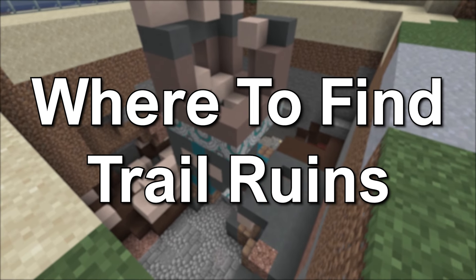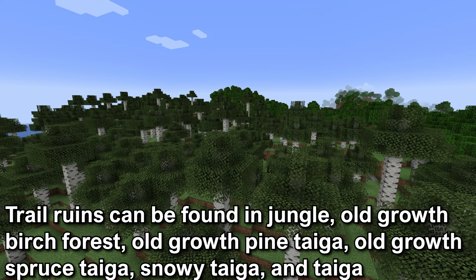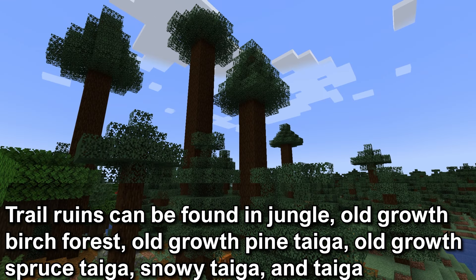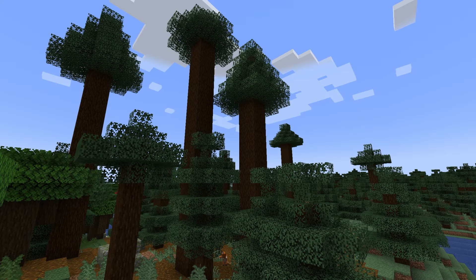Where to find the Trail Ruins? The biomes the Trail Ruins can be found in are the jungle, the old growth birch forest, the old growth pine taiga, the old growth spruce taiga, snowy taiga, and taiga. There's an obvious theme here as it will be found in forested biomes and old growth ones.